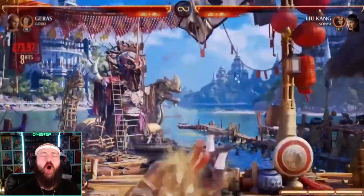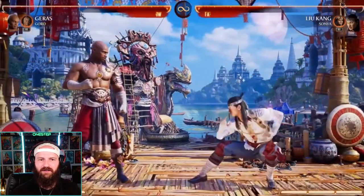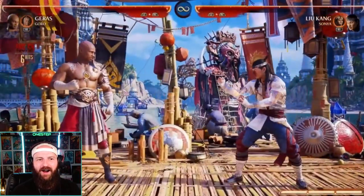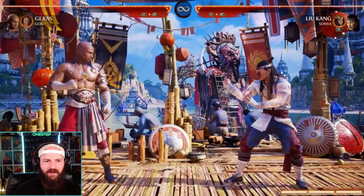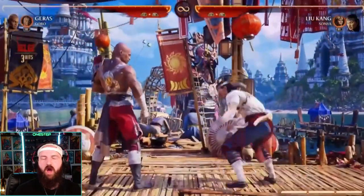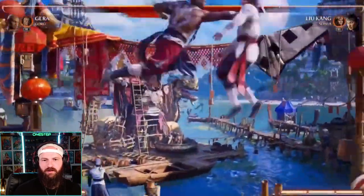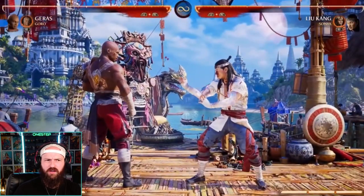There's also an air combo option, which is pretty sick. Now let's go through some of Geras's strings. Probably my favorite string is 4-4-4, which just hits the ground and pops you up. What a pop-up — there's even a little sand effect at the end. From there you can start doing your air stuff.